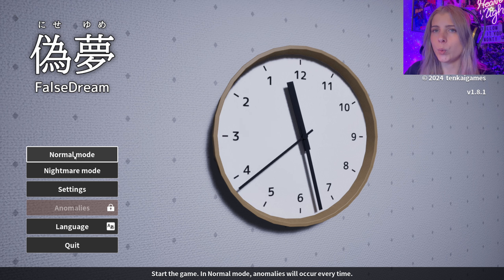Hello friends and welcome back! We are here with another spooky game. I was recommended this spot-the-anomaly type horror game called False Dreams. We are going to be stuck inside our dreams until we can spot the anomalies in order to escape. It was created by Tenkai Games. I feel like I need to redeem myself from Exit 8 because I missed a lot of obvious things — hopefully I can be more observant this time.